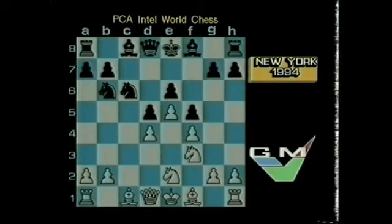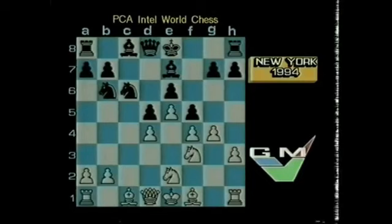Judit played very aggressively right from the word go. The most normal move seems to me to be knight c3 and then bishop to d3, just developing some pieces. But she didn't bother with that at all. She played h3, and after bishop e7, she played pawn to g4, trying to open up lines on the kingside. Now this is strategically a good idea, but to do it so early in the game is very risky, and Short took advantage of this straight away.